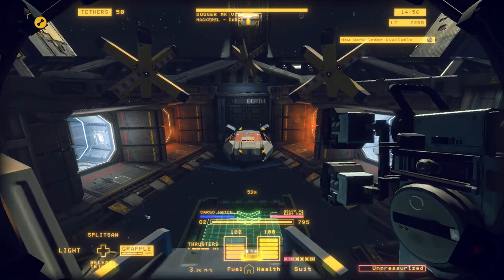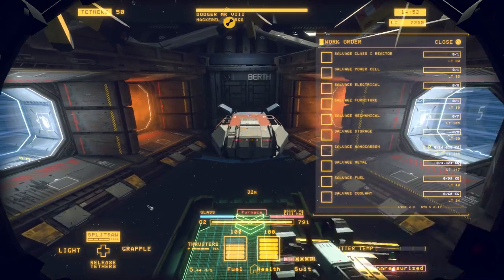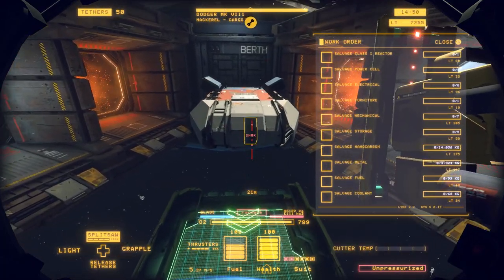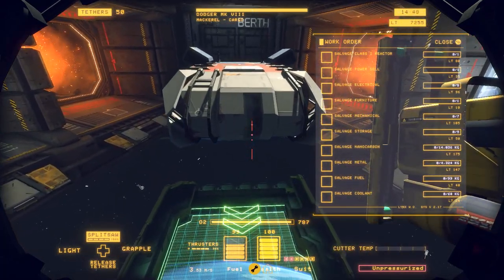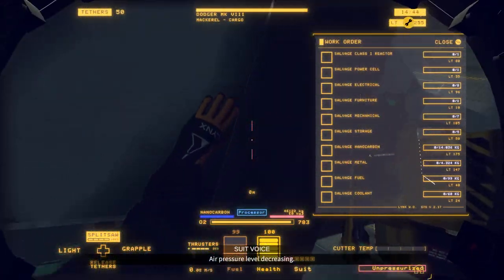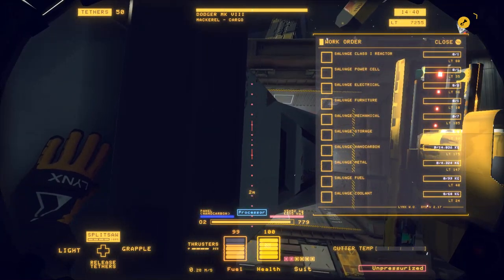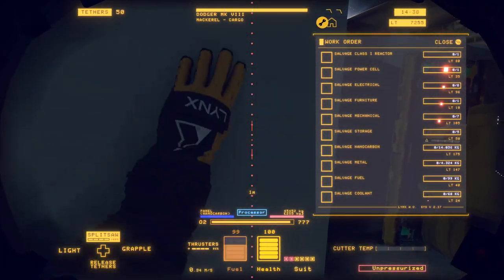Hidden Object Guru here with a guide for how to complete all of the work orders in a single shift on a hard mackerel. Your pressure level is decreasing.